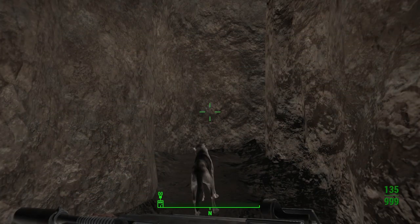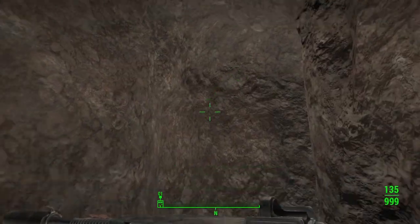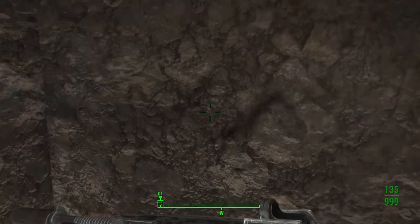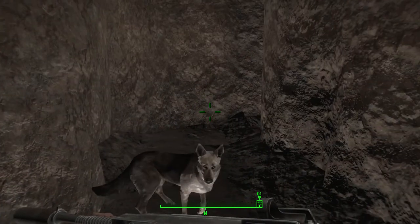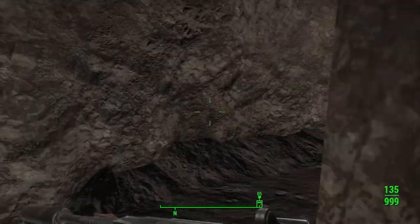So here we are. We're in the cave because I thought, since we're underground, why not make the entrance where you're going through the cave? What gave me this idea was I went back and was playing a little bit of Skyrim — there are a couple of dwarven ruins where you have to go through a cave to get to them.